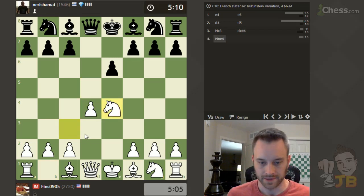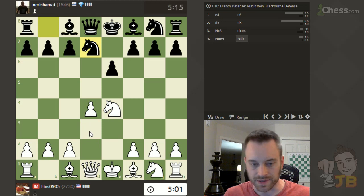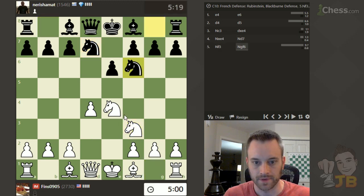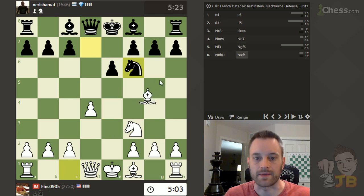Knight c3 on move three. Knight c3 used to be my mainline weapon against the French. In recent times I've been playing knight d2, the Tarrasch, or even the King's Indian Attack. This is a super solid setup for black. Let's play knight f3 and I will take and likely go for the pin after that with bishop g5.